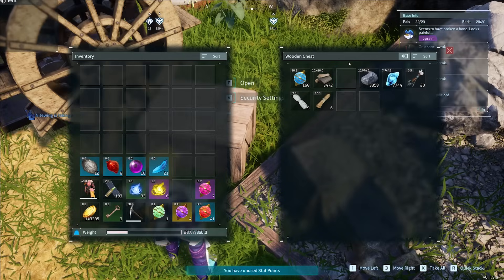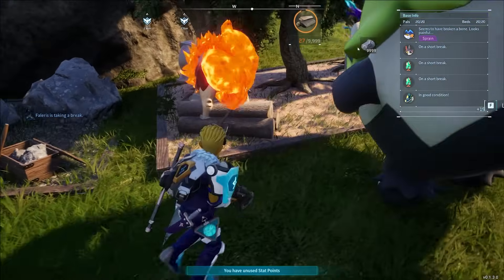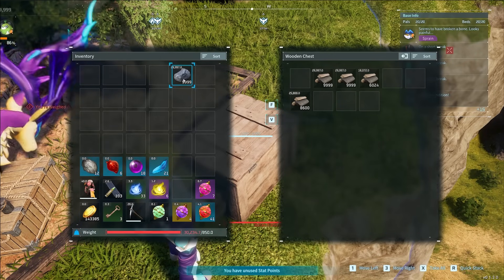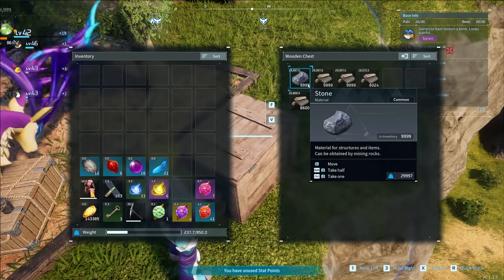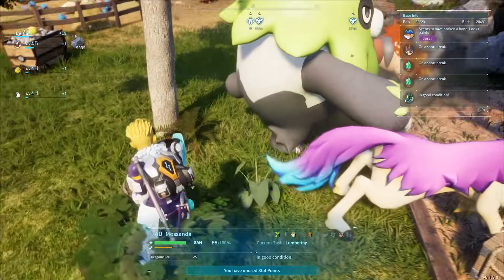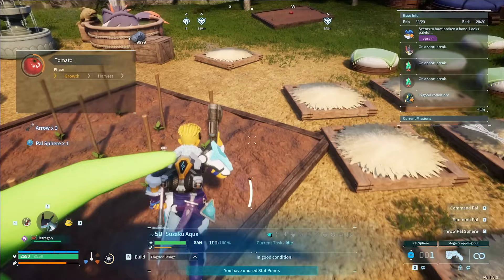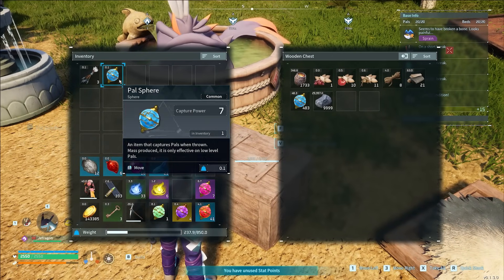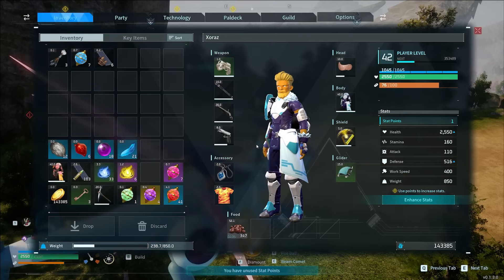Then you go to a new chest, press F, and drop the item in. You can do this again — grab the item, press Tab to close, keep holding your mouse click, open the new chest, and drag it in. This lets you transport effectively infinite weight around your base. It's probably not intended — a bit of a bug — but it works. The only thing I've noticed is it's better to drop it in your inventory first and then put it into the chest. This way you can carry whatever you want in your base without any issues.